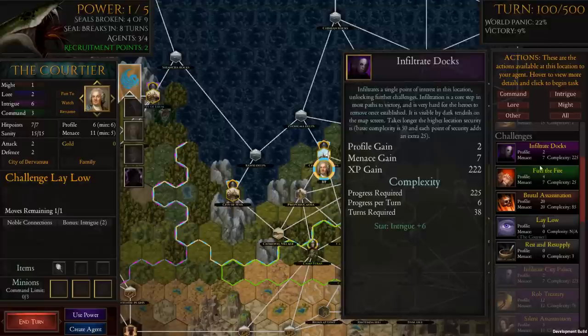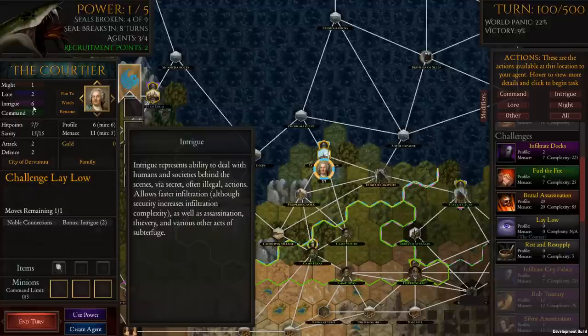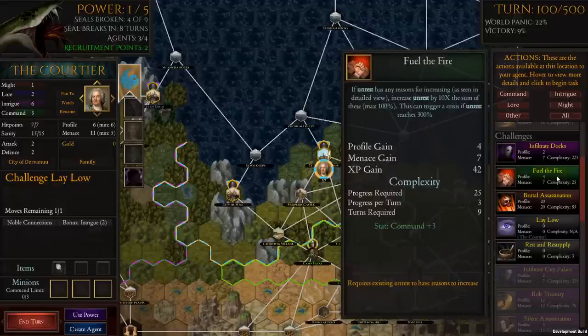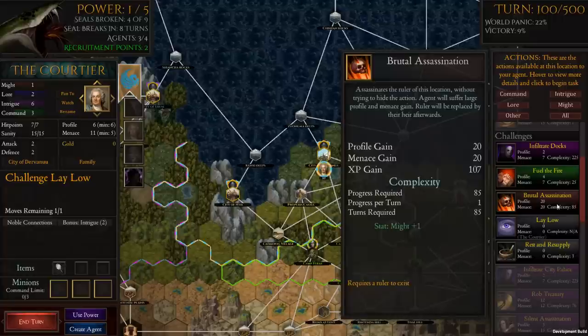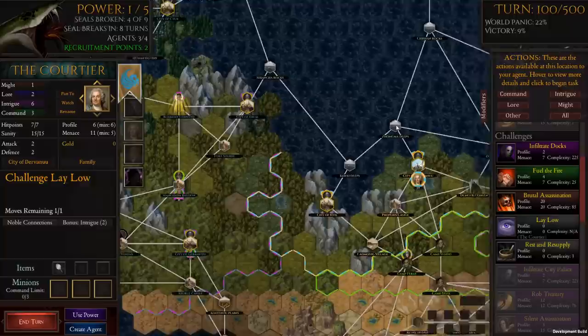He's also got generic challenges he can do, like infiltrating the docks at this location, fuelling the fire again, assassinations. These all use different aspects of Might, Law, Intrigue, and Command. This character is very strong with Intrigue. The fuel the fire challenge uses Command plus 3; infiltrate docks uses Intrigue plus 6. If I go to Brutal Assassination, it's going to take me 85 turns to do that one because I've only got a Might of one. I wish the colours were a little more pronounced and colourblind friendly, to be honest. But that's sort of where we are with those characters.